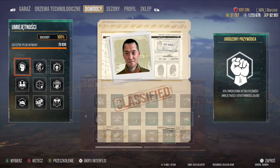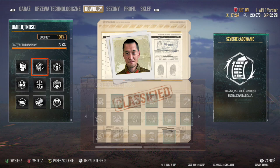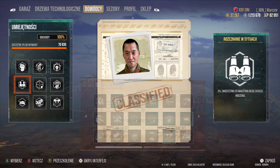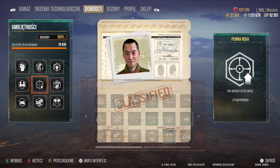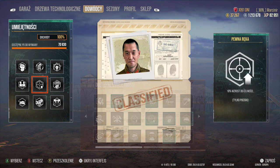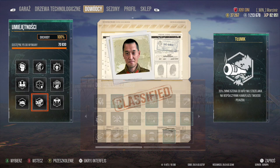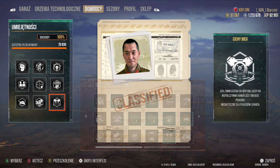Jeśli chodzi o perki załoganta: Braterstwo Broni - czyli Urodzony Przywódca, Szybkie Ładowanie, Szóste Zmysł - to są trzy podstawowe. Następnie: Rozeznanie w Sytuacji, Pewna Ręka, Strzał z Biodra, Walka Podjazdowa do celności w ruchu, Tłumik oraz Cichy Bieg - dodatkowe camo kiedy się przemieszczamy, żebyśmy po prostu nie byli wykryci.